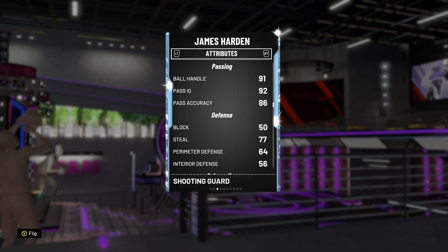Steal rating of 77 is not incredible but it's not terrible. Perimeter defense 64. But look, it's James Harden — you have him for offense. As Mike D'Antoni said in Game of Zones: double the offense, half the defense.